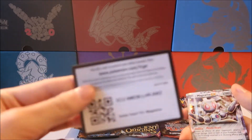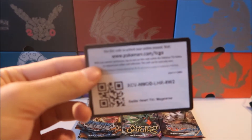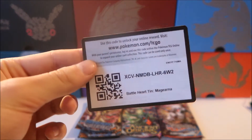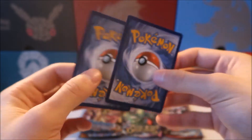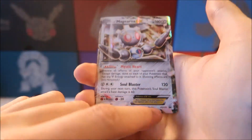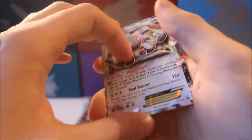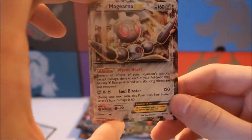We're back. Before we start I'm going to give you guys one of the tin code cards. There we go. Next up we have the two Magearna promos. They're not too warped — usually some of these promos can be pretty warped right out of the tin. This is X and Y promo 175, one of the later X and Y promos. As we know, we're moving on to the Sun and Moon set, so these are really sweet looking promos — I'm definitely going to hang on to those.